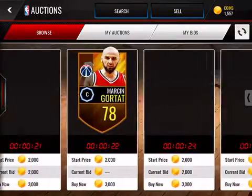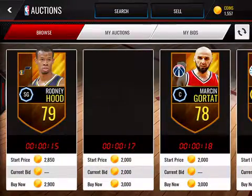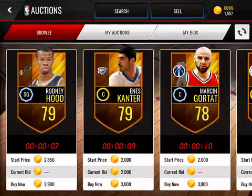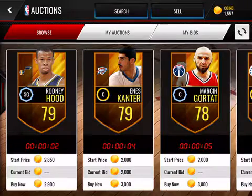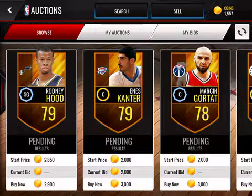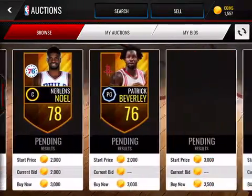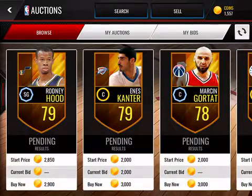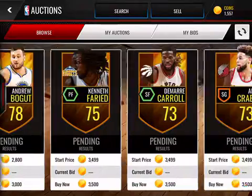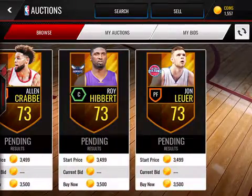I won't actually be buying any of these — I'll just be showing you what you would do. So all of these — Nerlens Noel, Marcus and Go, Rodney Hood, and Enes Kanter — these are all with a max around 3,000. There's another method I call scroll sniping, where you just scroll toward the end and you see other deals, like Andrew Bogut for 3,000 at 78 overall, and John Wall at 3,500 at 73 overall. These are really good deals.